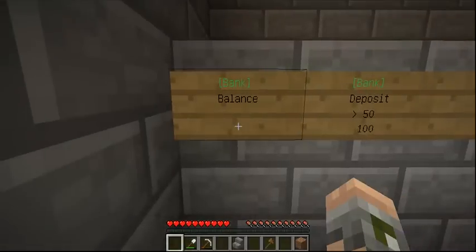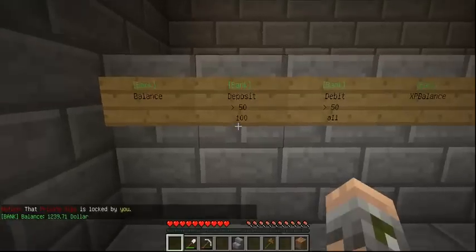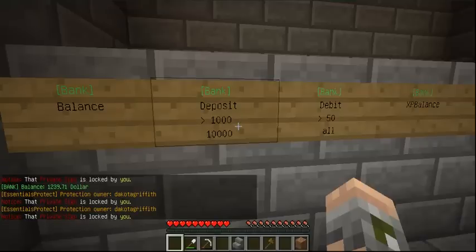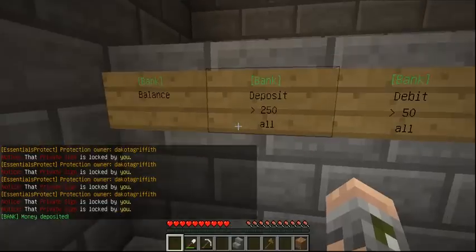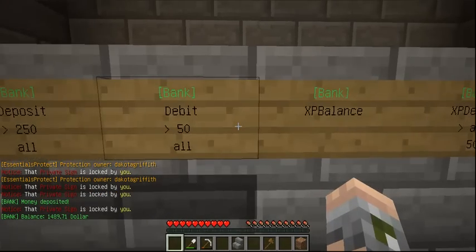Balance — if you just punch it, it'll tell you how much you have in the bank. Deposit — if you right-click it, it scrolls through the amounts that you can put in. I'll go ahead and put in 250 dollars, and now my balance went up 250 dollars.